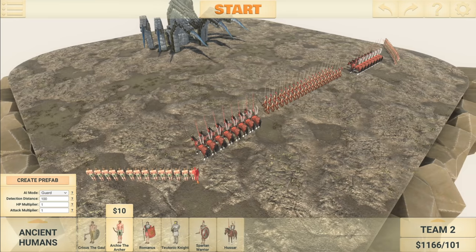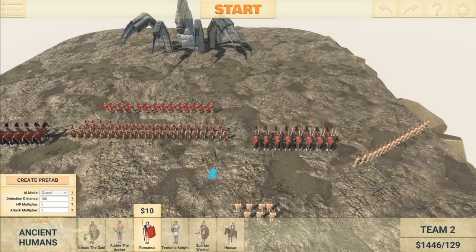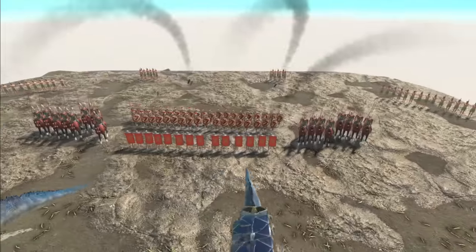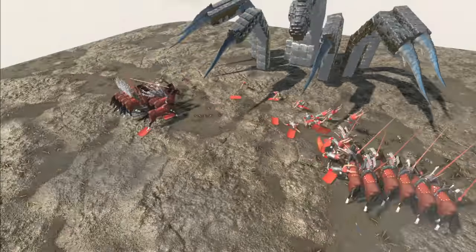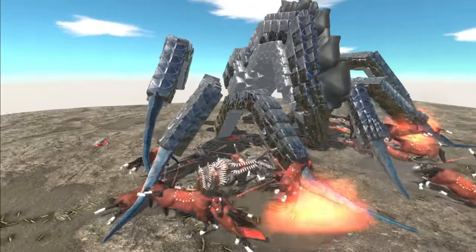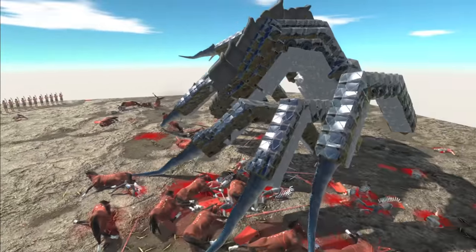This formation might not be the best either, but hopefully everything will work out. Romans on the front — let's start the battle. Here come the missiles — it's going to do a lot of damage to begin with, but hopefully some will survive. The tentacles! Look at that — they're all getting messed up.